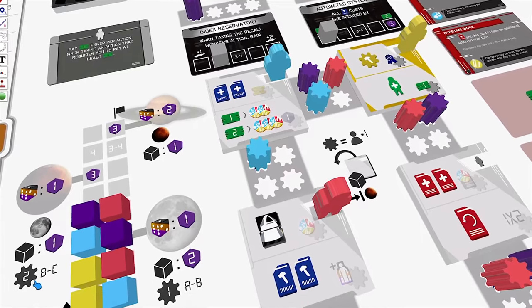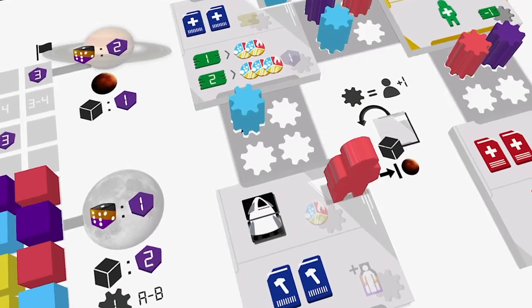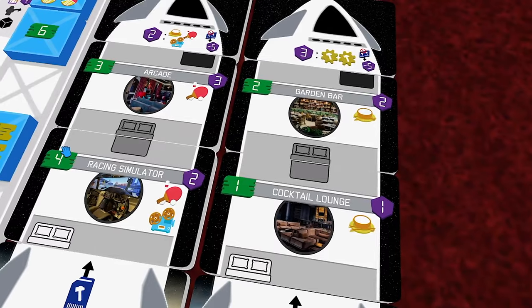Meanwhile, you get to take your two actions. For your first action, you take two segments — maybe this one and this one — and since you built this development earlier, you can now come down and use this location to install them onto your shuttle, paying their printed cost and ensuring that the beds match perfectly.